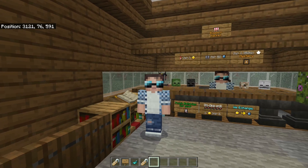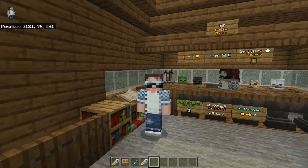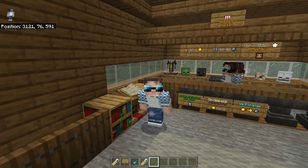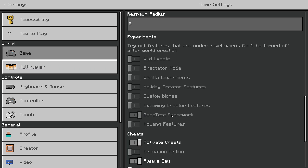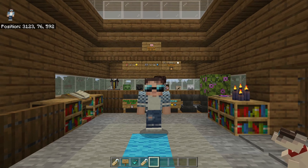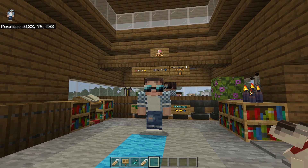One thing to remember: using the Game Test API requires an option to be turned on in settings. If you don't turn it on, the chat behavior pack won't work. Simply go to Settings > Game, scroll down, and make sure that 'GameTest Framework' is ticked. And that's it — that's all we've got time for today. Thank you very much for watching. Please remember to like and subscribe to the channel, and I'll catch you guys next time — bye!